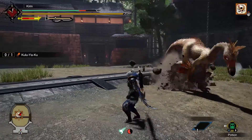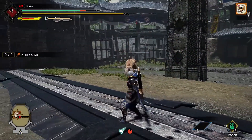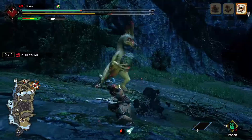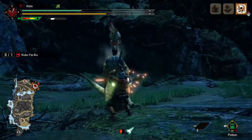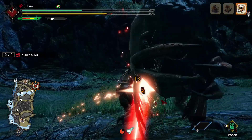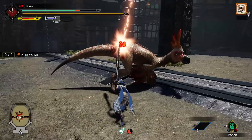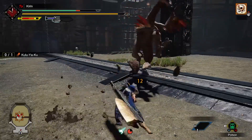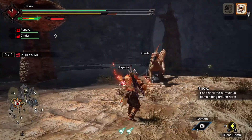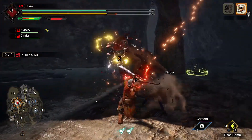He will take the pot or rock and use it as a weapon to attack as well as a shield to block your attacks — some attacks will deflect off the rock, but the pot is essentially useless as a shield, so your attacks will go through 100% of the time. To get rid of the rock, you can stagger him by attacking him, use a flash to make him drop it, or continue to attack it until it breaks.